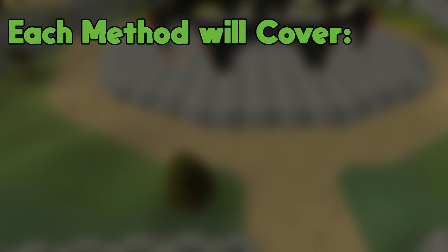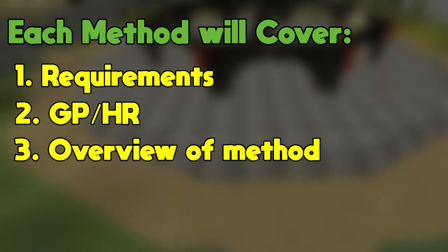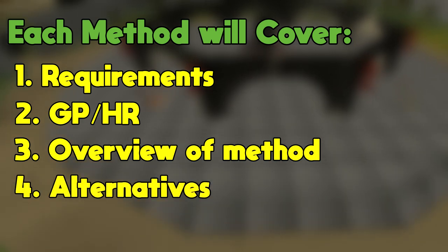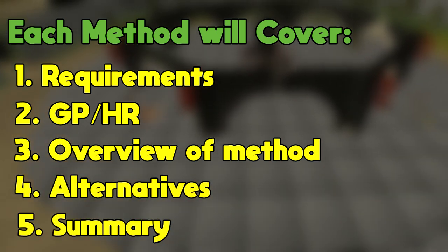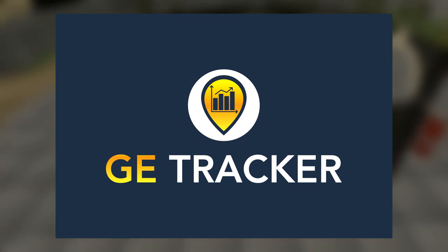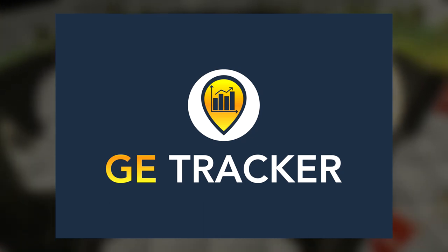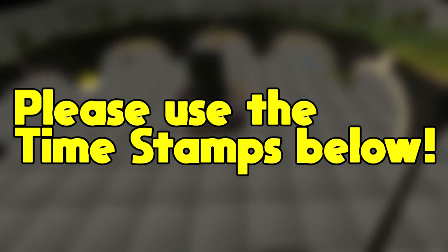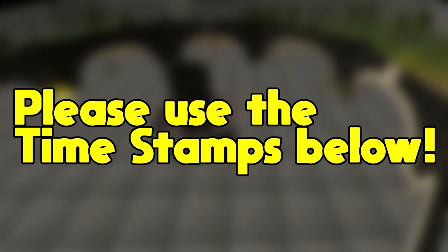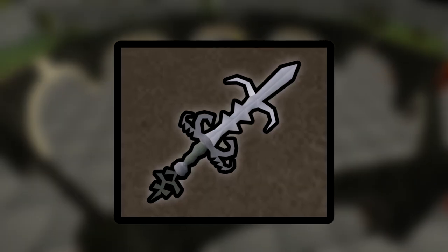For each method, I'm going to go over the requirements, the GP per hour, give a brief overview of how the method works, then I'll go over some similar alternatives, and then I'll summarize everything at the end. Also, make sure to check out GE Tracker if you're watching this video way in the future, as the profits with certain methods may be different. Make sure to use the timestamps below as I might go over some information quickly. And finally, make sure to stay till the end to hear about a Bandos Godsword giveaway.